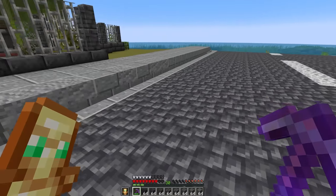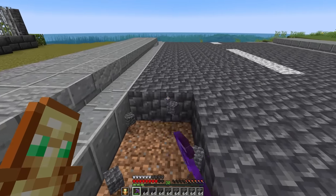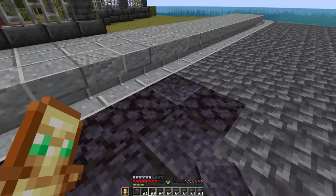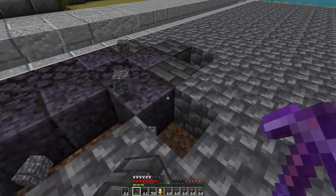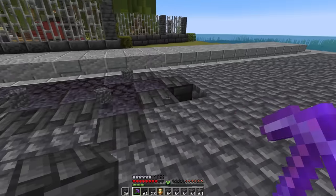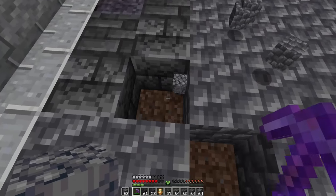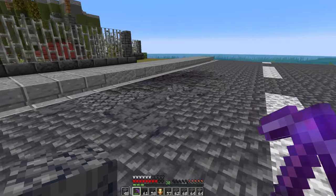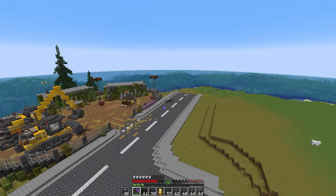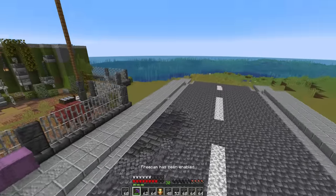To get some detail into this road I'm essentially going to put some darker patches in as if there's been oil spills. We'll start with a few of those, then around that blackstone we'll put some more blackstone and some darker deep slate — hopefully this is going to look okay from a distance. It might be a little bit too dark in the middle there, so let's try it without the pure blackstone.